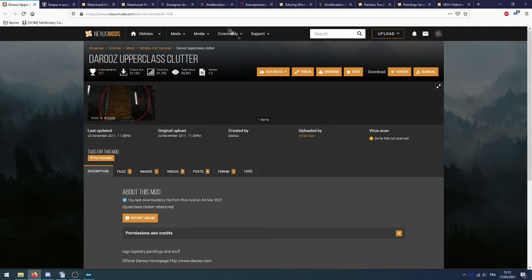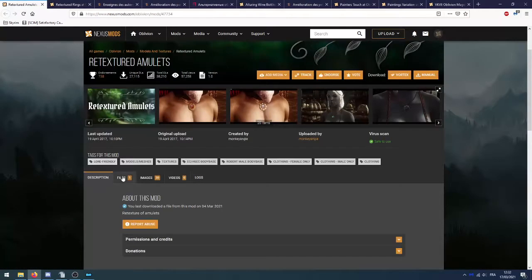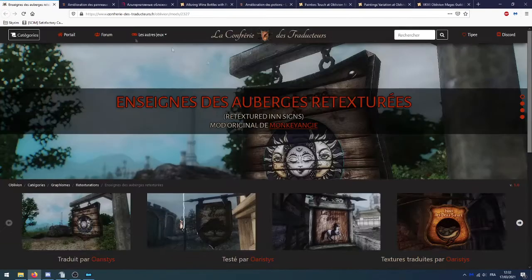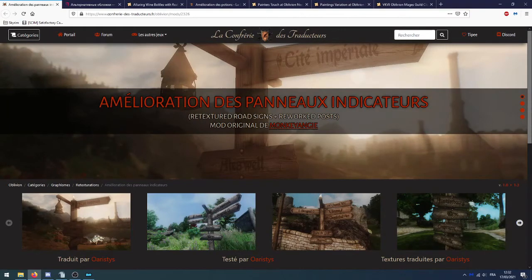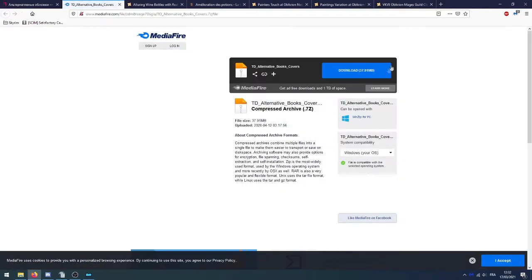Ensuite retexture de tout ce qui est la décoration pour les classes hautes — on ne prend que ce qui ne touche pas aux éléments déjà modifiés par les mods précédents. Un seul fichier, on le télécharge. Ensuite retexture des tapis — un seul fichier. Retexture des amulettes — un seul fichier. Retexture des anneaux — un seul fichier. On va sur Mega/Mediafire et on télécharge les enseignes d'auberges retexturées (Retextured Inn Signs). Ensuite l'amélioration des panneaux indicateurs : Retextured Road Signs plus Rework Post — on télécharge. Puis une retexture pour les couvertures des livres — téléchargement via Mega/Mediafire.